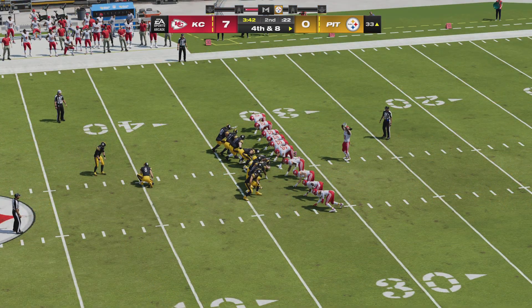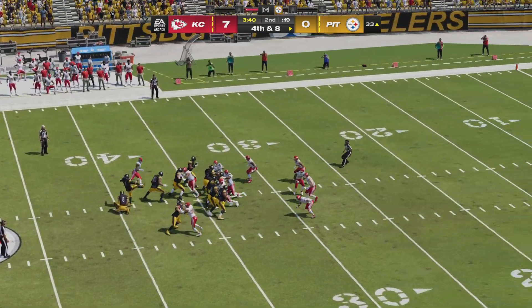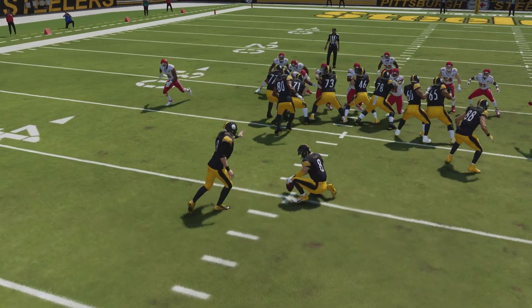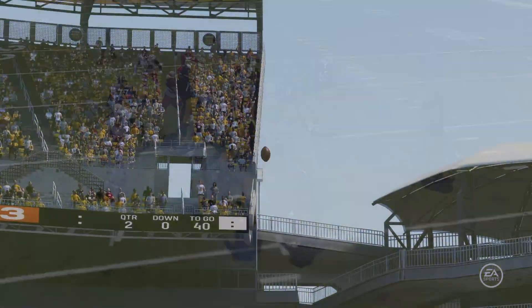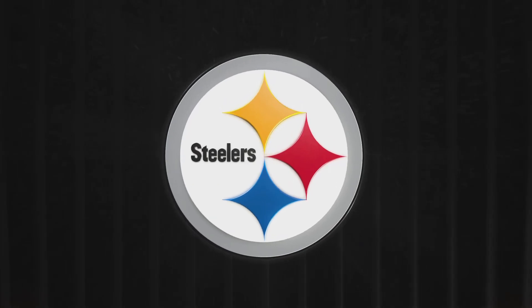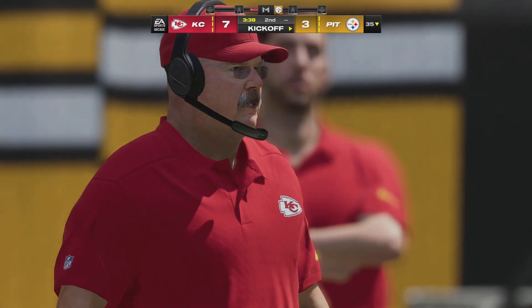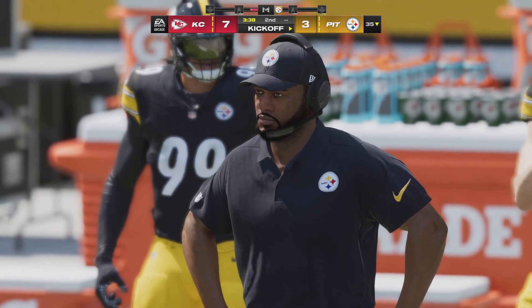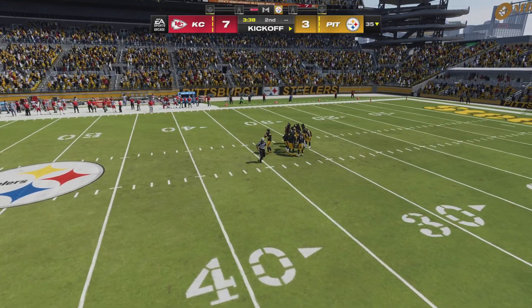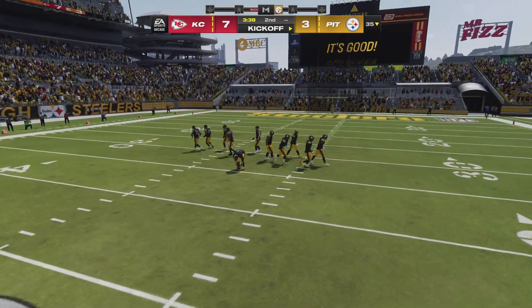On fourth down, the Steelers call on Chris Boswell for a field goal try from the left hash — an even 50 yards. Boswell's kick is good, and they are on the board but still trailing: it's seven to three. Both teams come away with points on their opening drives. They answered the touchdown with a field goal, but at least they broke that goose egg early. They didn't let that initial touchdown go unanswered — they moved it downfield and put it through the posts for three. Game on.